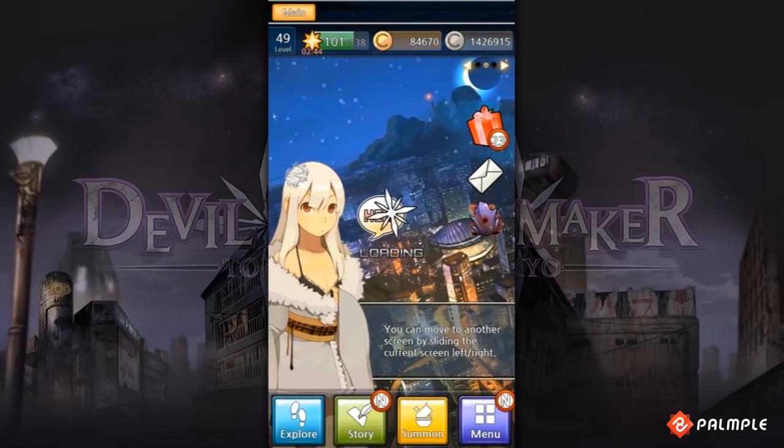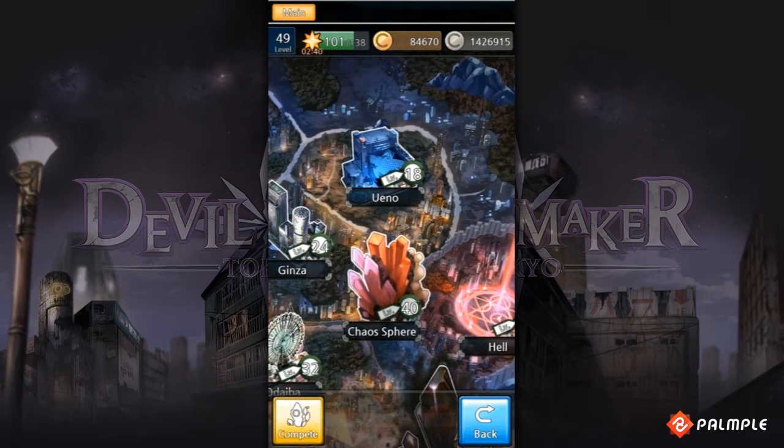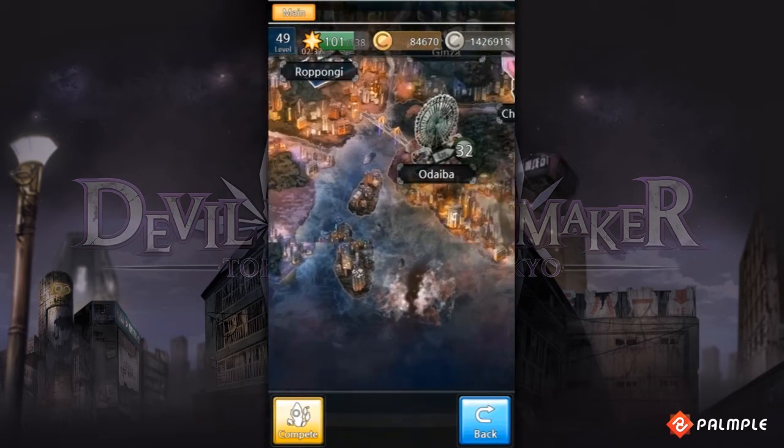If you tap the Explore menu, you'll move to the Explore screen. This is a map of Tokyo. Swipe the screen to navigate the map.